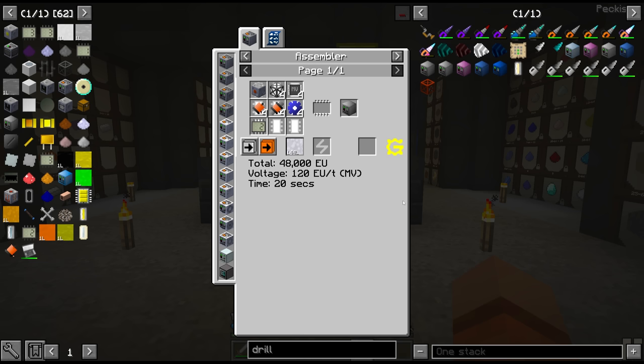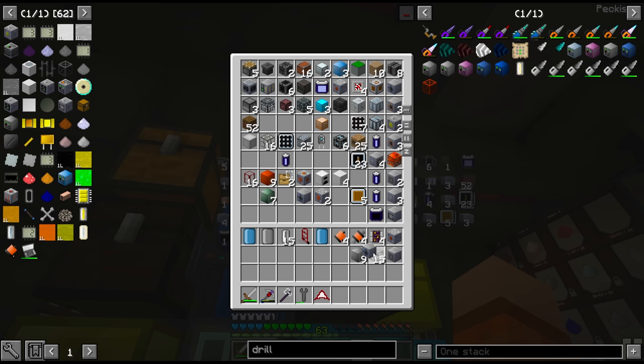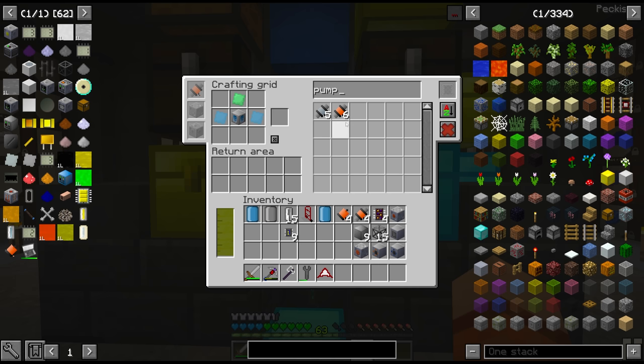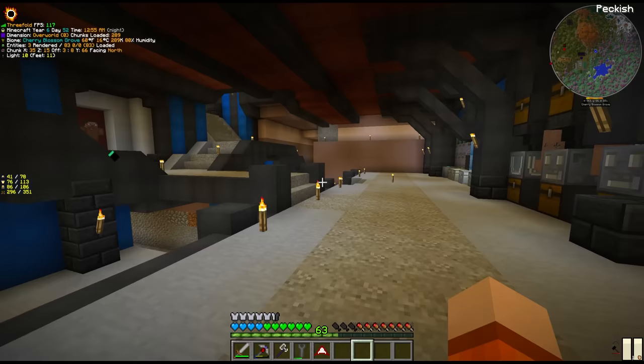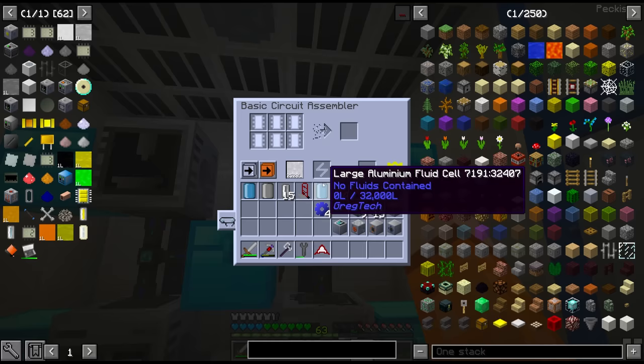As part of the multi-block structure, we also need some frame boxes and solid steel machine caissons. And blue peter style, here is some I made earlier. We need a maintenance hatch, which I believe we should have batch-crafted also. An output hatch for the oil, the input bus for mining pipe, and an energy hatch at least MV, which we stole from the clean room last episode. It makes sense to have somewhere to store the fluid on site since we don't have access to ender tanks at the moment, so we're going to go with the super tank. The cobalt gears have finished crafting, and now we just have to put it all together in any assembling machine, along with some solar and alloy.